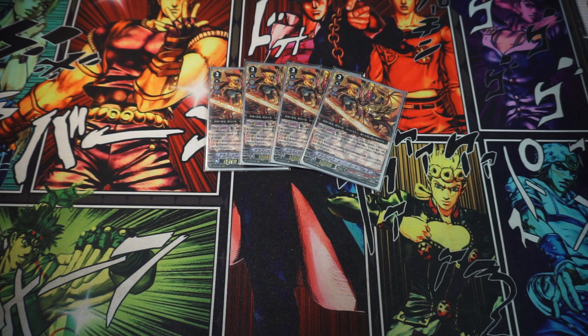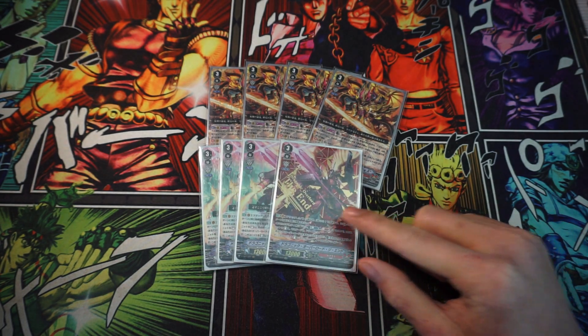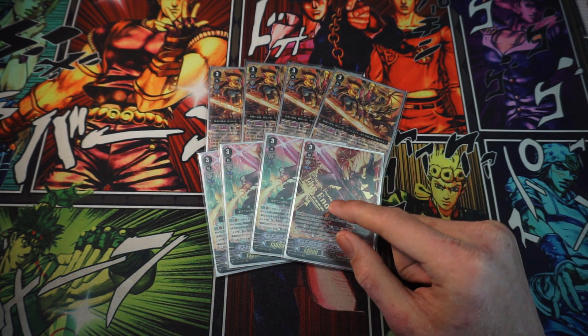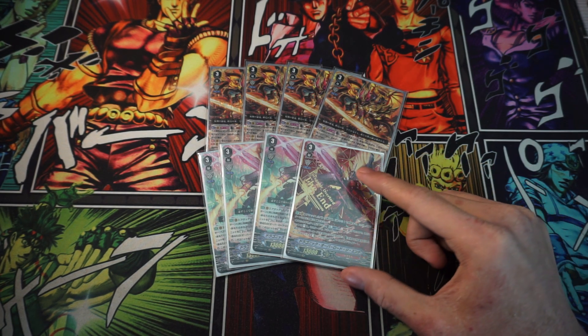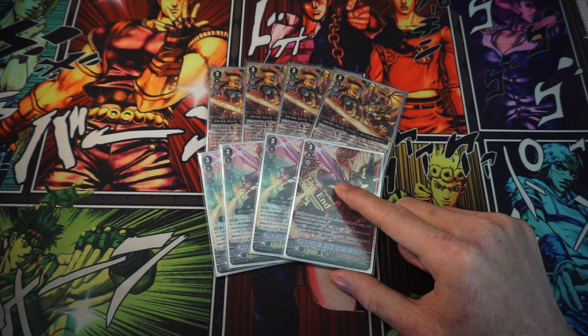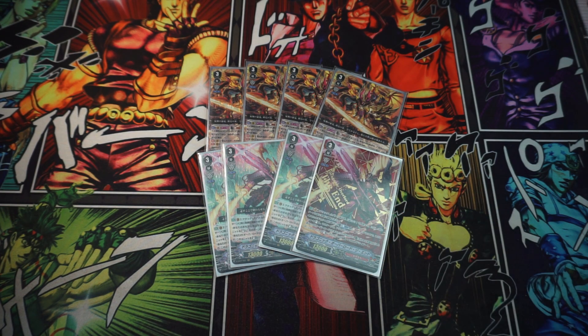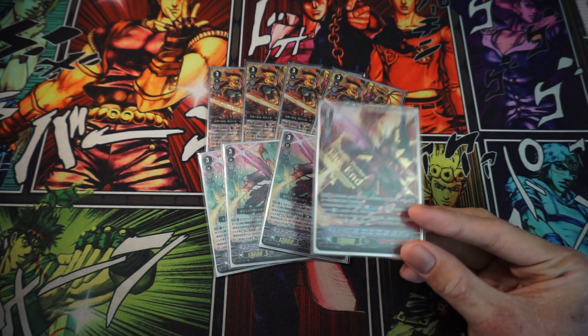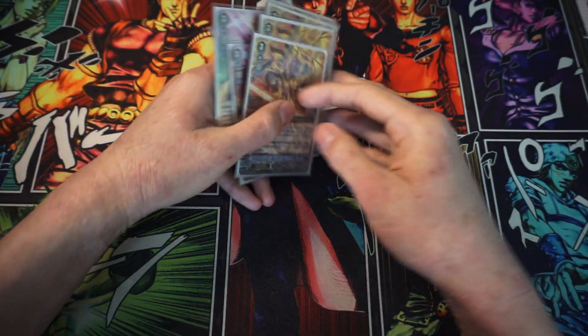Because of The End's second ability where you can counter blast one to withstand if you have four or less hand — so real powerful. Of course the other grade 3 we're playing is four copies of The End, just for consistency purposes. We don't want to not have The End in the deck. In the off chance where you've drawn all your Ends and you're unable to put any back to the deck because you did not get Toric Cannon Dragon and you run out of soul, we can actually ride this guy as a last resort.